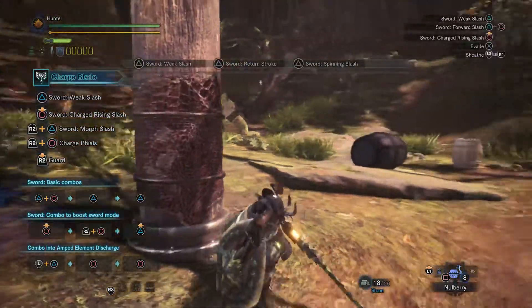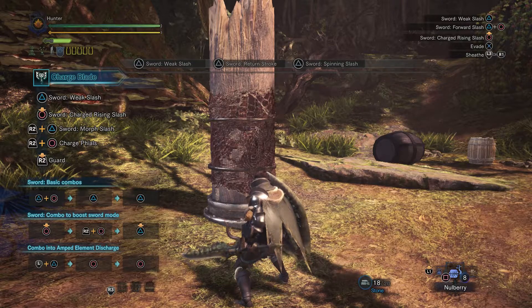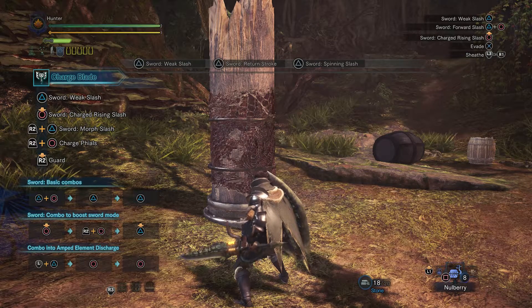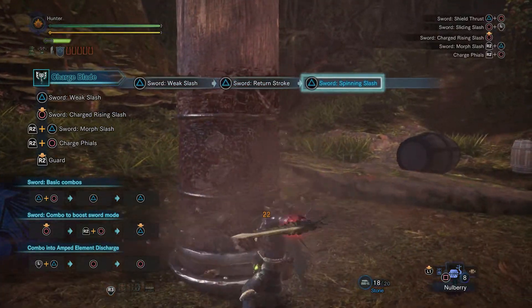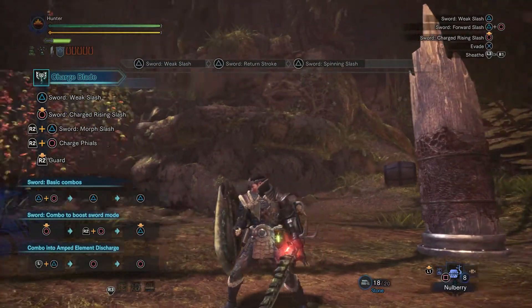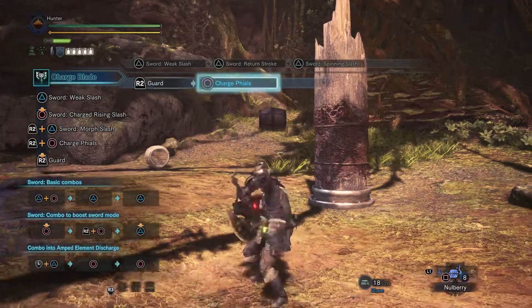Oh wow, this is like the old combo from the sword and shield back in Monster Hunter Unite. I'm attacking and it looks like the weapon is glowing — you see that? Now it's red.